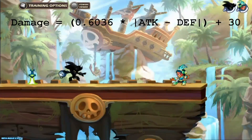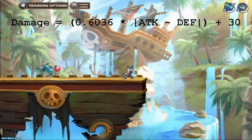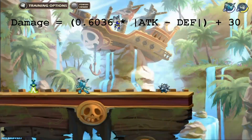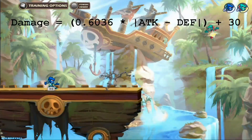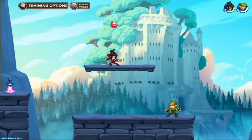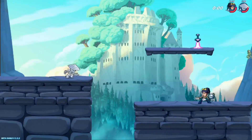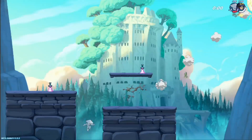The damage done by a bomb is dependent on the difference between the attack stat of the person throwing the bomb and the defense stat of the person getting hit by it. When both players have the same attack and defense, a bomb will do 30 damage, otherwise you can roughly follow this formula. One thing you may not know about bombs is that they can be caught. To catch a bomb, simply use the button you use to pick up the bomb — by default this is X on the Xbox controller and V on the keyboard.